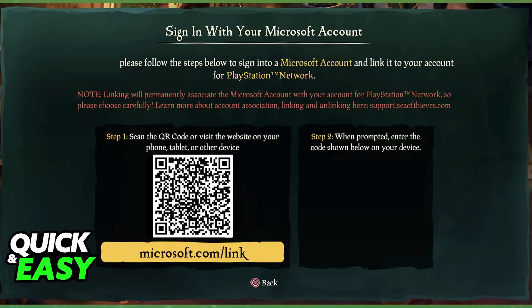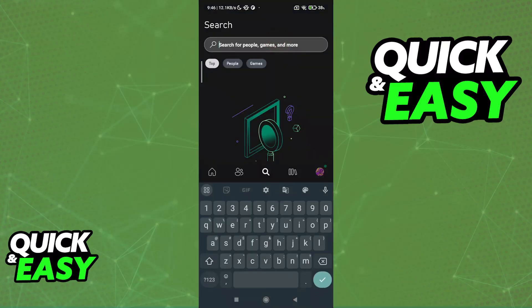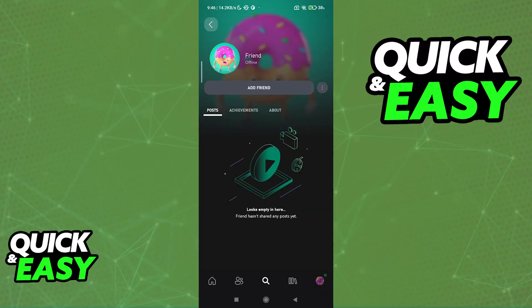So once this is done, the best course of action is you and your friend open the Xbox application on your phone. Inside of the app, you can use the search function to look for your friend. Just type out their names and you will be able to find their profile. Once you find the specific friend that you would like to add, tap the option to add them.